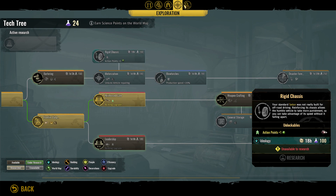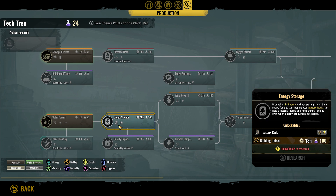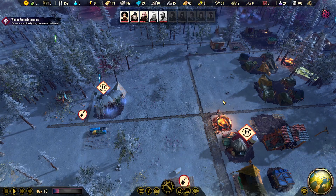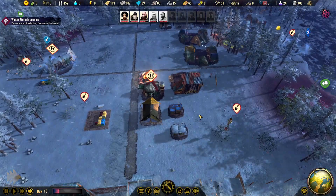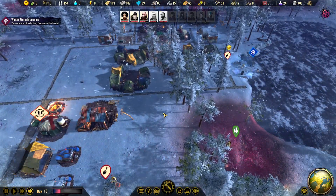We also need to start trading a little bit. But then we have power — we need solar power and energy storage. But to be able to build any of this we need components, and we have zero components at the moment, so that is something we need to look into.